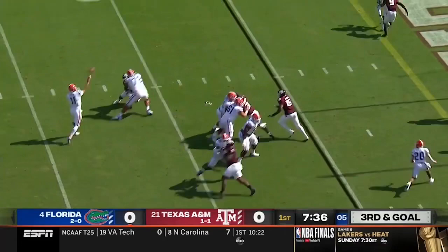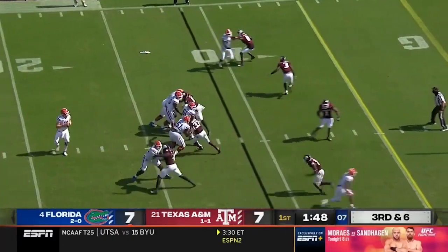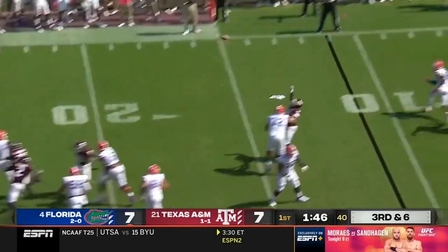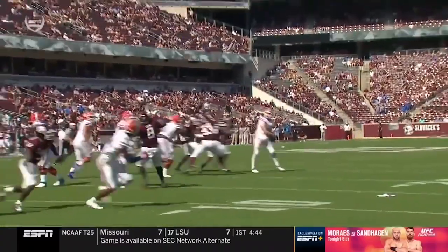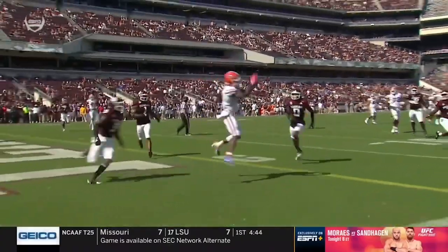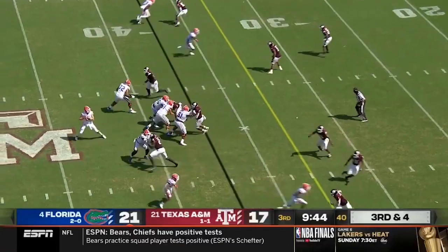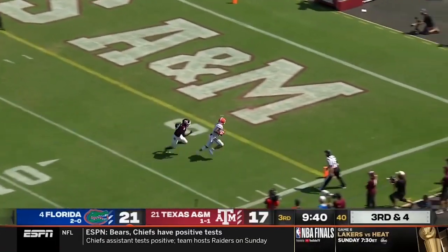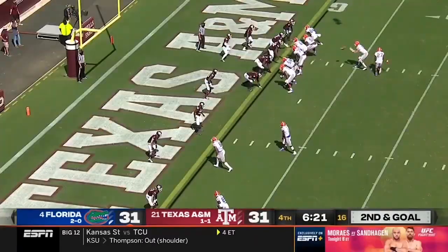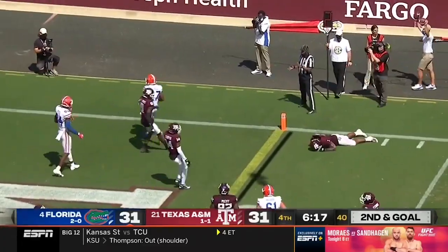Trask end zone shot. Here's the quarterback, Trask backing up and throws for an open receiver — his 12th touchdown of this young season. Trask on third down and four, throws a deep ball, he's got Tony, it's caught, it's a touchdown. Trask throws to Pierce, and Pierce breaks a tackle and scores.